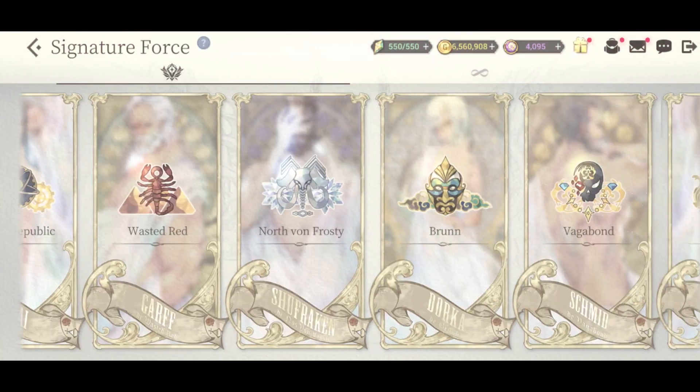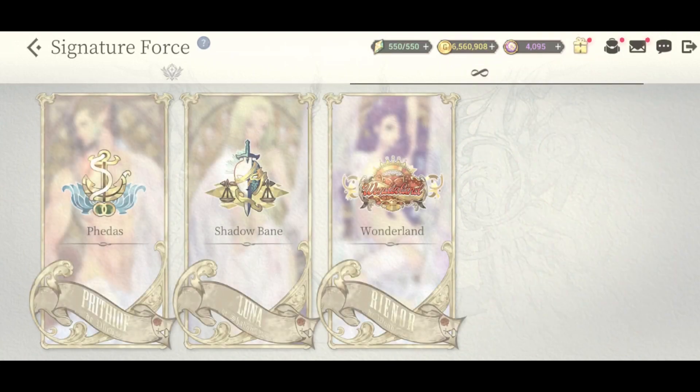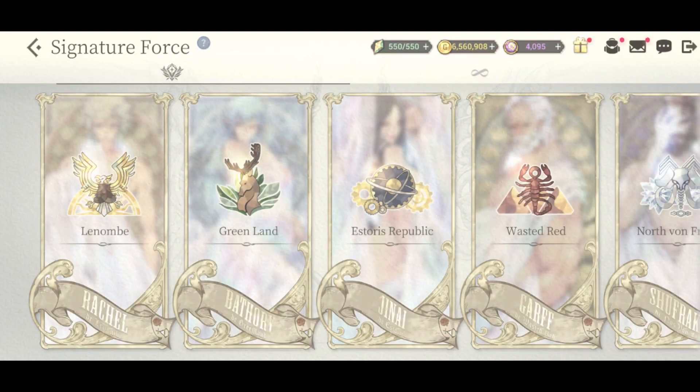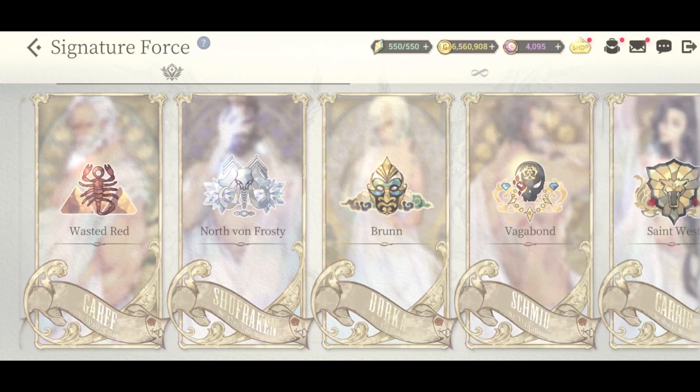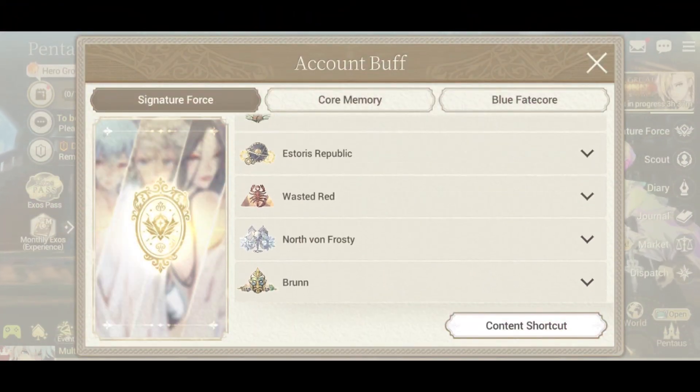Signature force buffs are changing to affect all heroes of that nation and not specific heroes, which is awesome because it gives us more options to try out heroes we really liked character-wise or design-wise but didn't have much effect in battle.